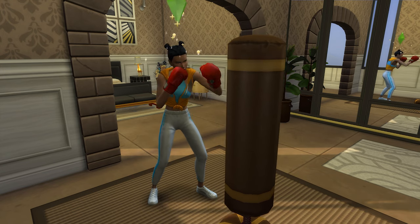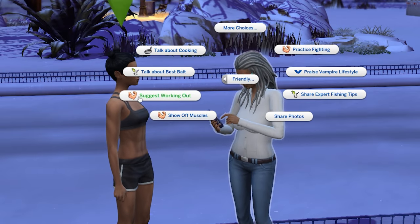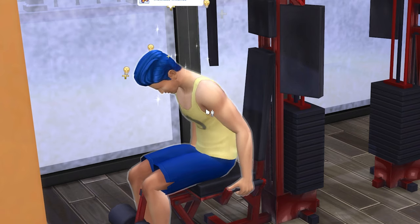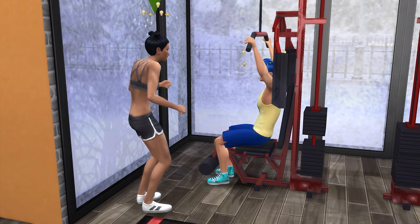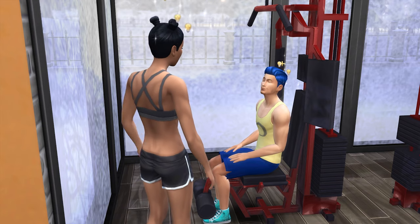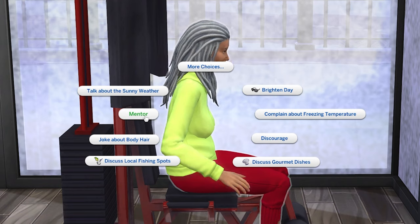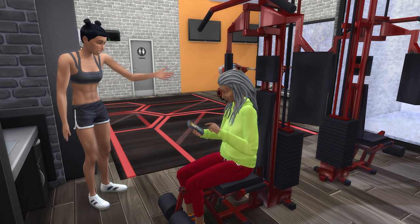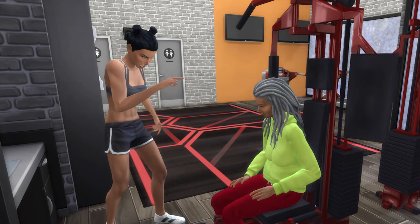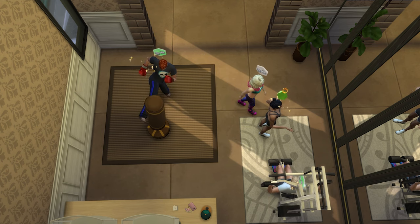Immediately upon entering the bodybuilder branch, you'll unlock a rug and two new interactions: Suggest Workout and Mentor Fitness. Suggesting a workout simply makes the Sim you suggest this to head off and start working out. Mentoring fitness requires you to click on another Sim who is currently working out and then select mentor. Mentoring fitness is the new daily task you'll need to complete before each workday to boost your performance. Note that you can only mentor Sims whose fitness skill is lower than your own, and having a household member you can use this on is helpful. Alternatively, a quick trip to the gym can work too.